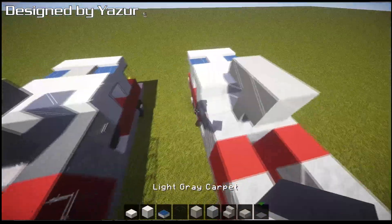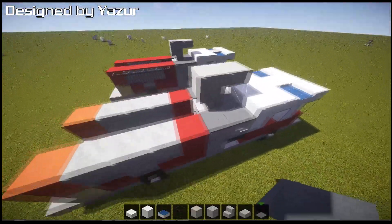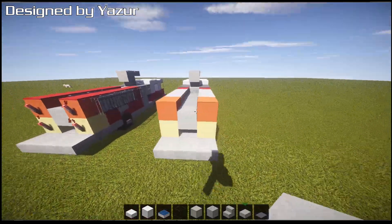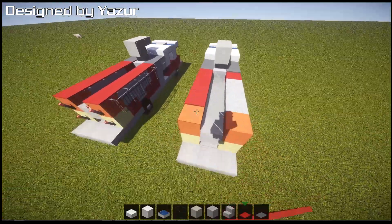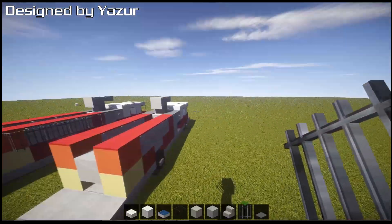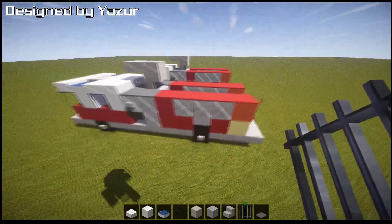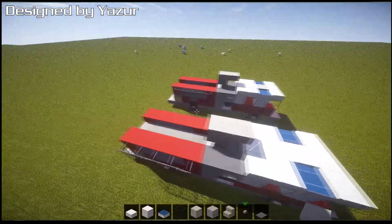Grab some light gray carpet and put it around these bits — it just wraps around this area. There's an empty bit here, so grab a nether brick slab and bring a slab on top of those on the lower part to create a channel. With some red carpet, go on top of the side bits like that. Then grab iron bars and on the right side — looking towards the front — go one, two, three, four, five with your iron bars. We've already got the buttons on those bits.